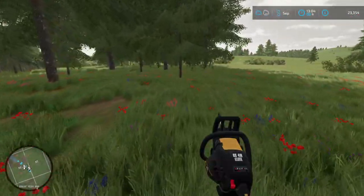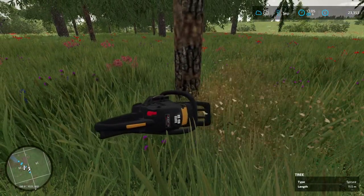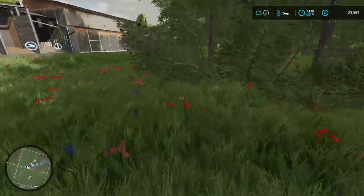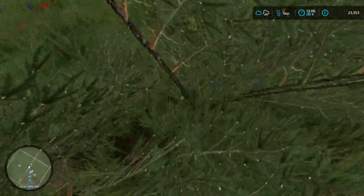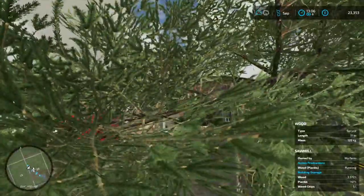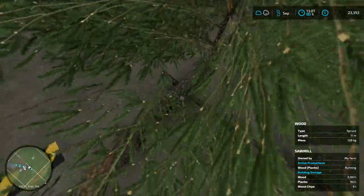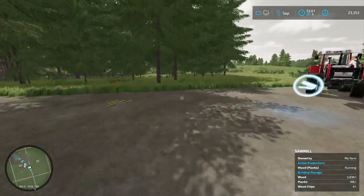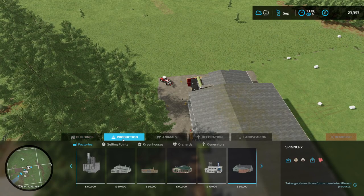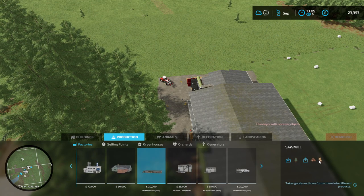We've got lots of trees to remove here so we can spend time doing that — there's not much else to do right now. That's essentially everything you need to know about wood at this stage, and a good introduction to production chains. Now I want to talk briefly about extending the production chain. Press P, go back to Construction > Production, and look for the next step — the sawmill produces planks, and the carpentry takes trees and planks to create furniture.